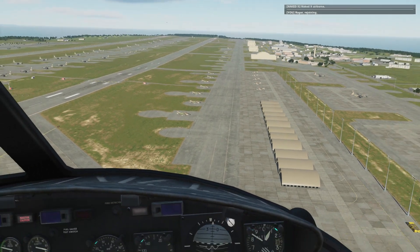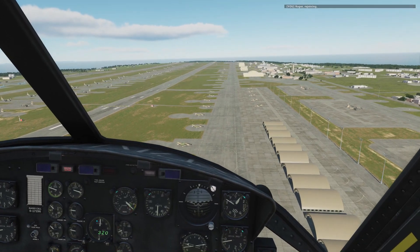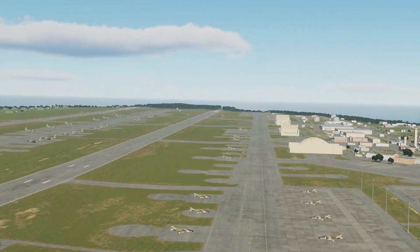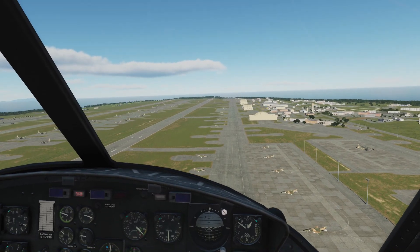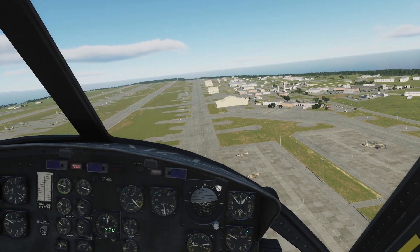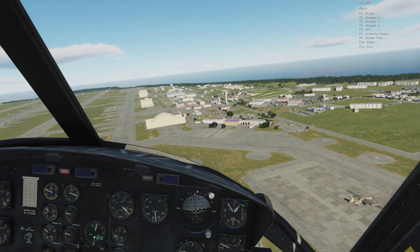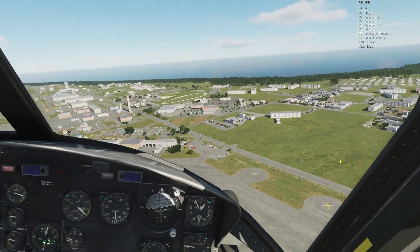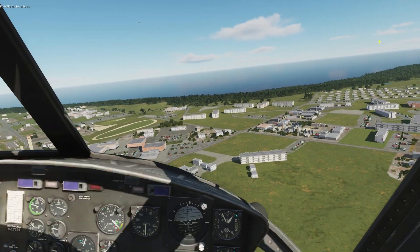There he is. There are some Phantoms parked down here. He's trying to use the trim to make it more comfortable for me. Let's not lose Naked 9 — he's making a right turn. So if I want to call my wingman now to rejoin, I have to be on the UHF. That's DCS limitations. Flight — rejoin.